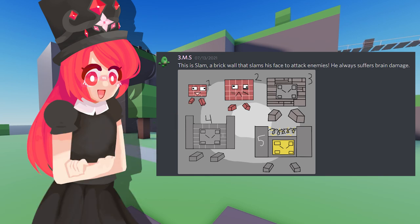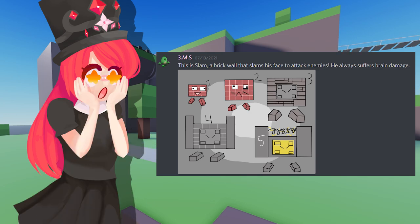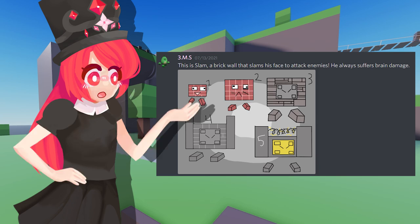I can definitely see his animation being like — whoop, smack, whoop, smack. I really enjoy it. It's such a cool idea. I like having a wall as a tower. I can definitely see him being in the game — not sure when, not sure if, but he would be pretty cool to see.